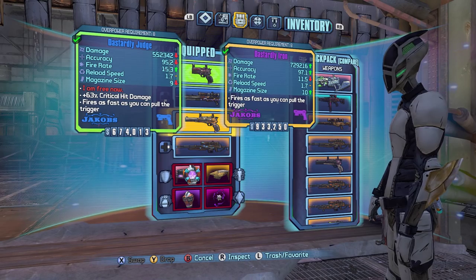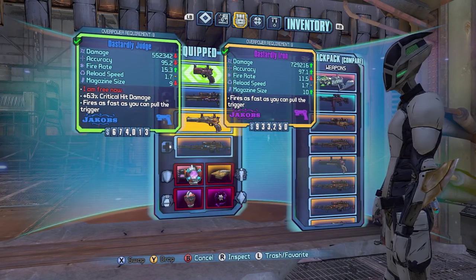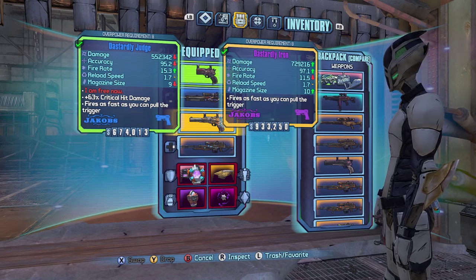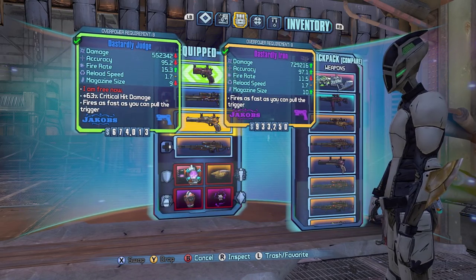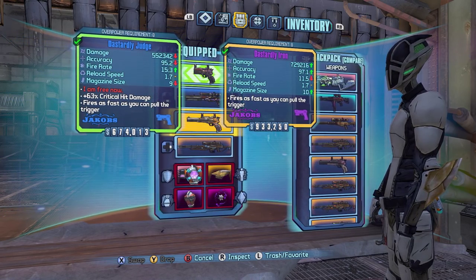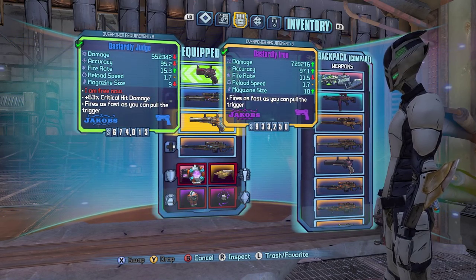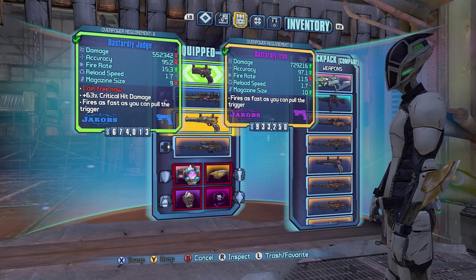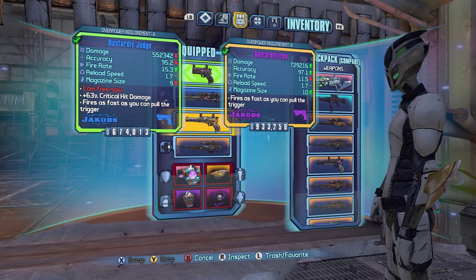The rest of the stats are pretty similar. Accuracy is just a little bit different, but that probably won't matter in practice. Fire rate is different, but with them both being semi-automatic weapons, you're not really going to notice that in the field. Reload speed is exactly the same, and magazine size is one smaller on the Judge. However, the Judge does have a critical hit damage listed on the card.